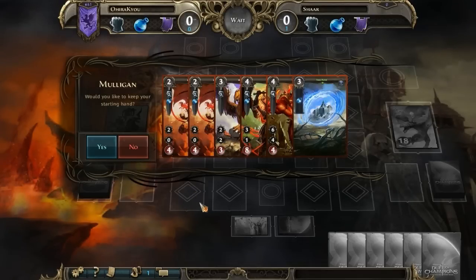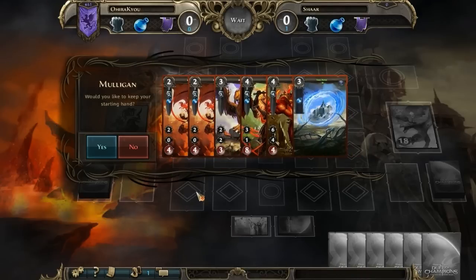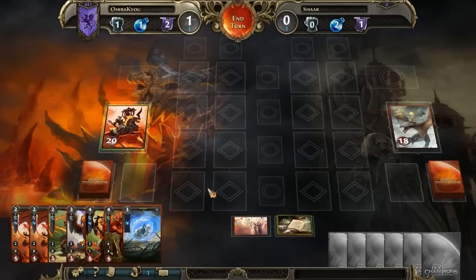The first screen you'll be greeted with when you begin a duel is the Mulligan screen. It's very similar to any other TCG — you can keep your hand or you can ditch it. I'm going to keep it, but if I didn't I would be stuck with my next hand. You can't ditch your hand multiple times; you can only do it once. And then we can see what cards we can play.